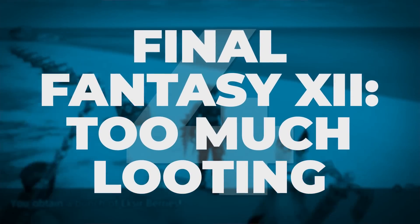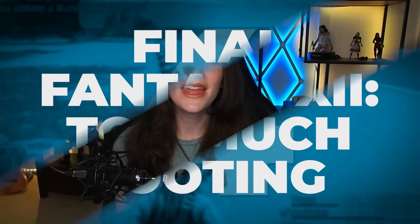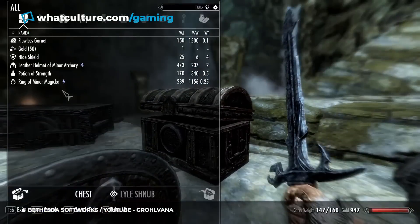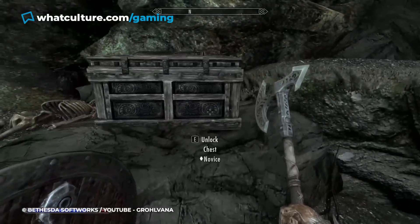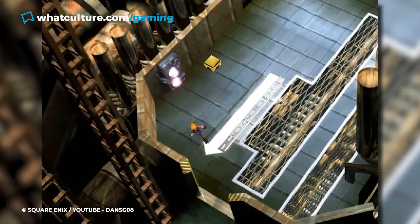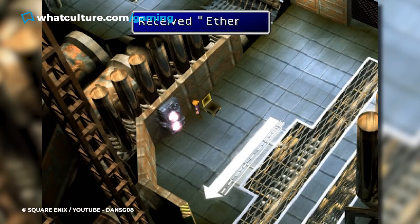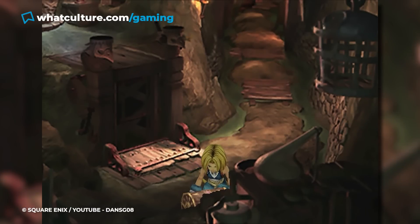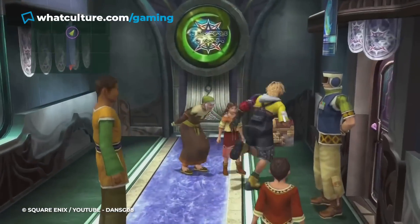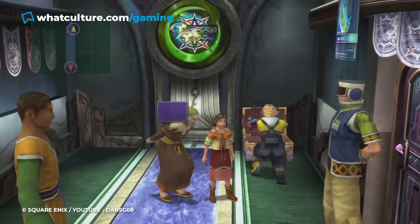Number 4: Final Fantasy XII — Too Much Looting. Another unwritten rule of the RPG is that if you find a container and you can open it, you should take whatever's inside. You never know what you'll find — whether it's just another potion or one of the best weapons in the game. Everyone knows when you're playing an RPG, you need to look in everything. This is particularly true in the Final Fantasy series, which is packed full of chests and containers for you to raid. If you've played a Final Fantasy game before, you know you've looted everything in sight at every opportunity.